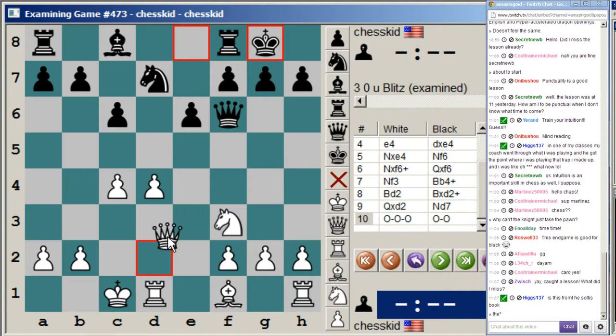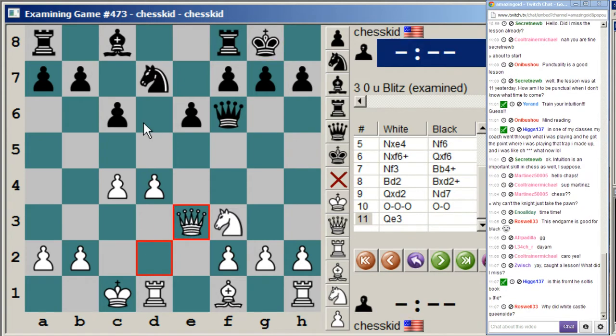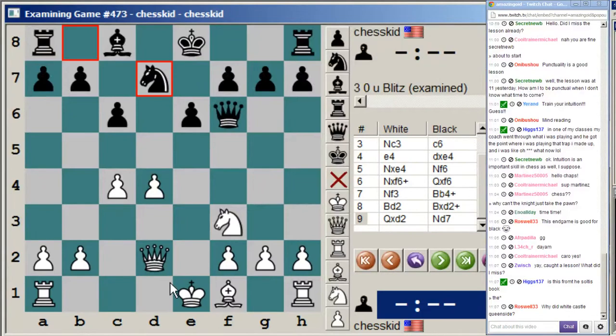Black tried to trade some minor pieces in order to alleviate the fact that he's a bit more cramped, but it actually really hasn't helped him. White plays this move queen e3. Why do I castle queenside? Because he knows that black is going to castle kingside and he wants to put his king away from these pawns, because he wants to push these pawns and start a kingside attack if possible, and his king is going to be safe on the queenside.